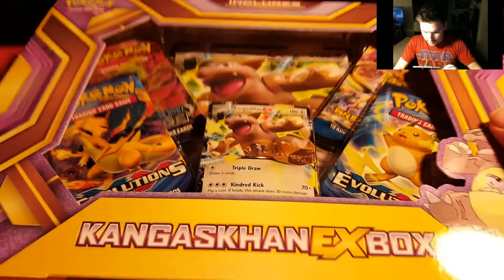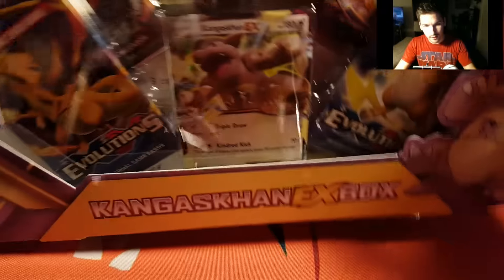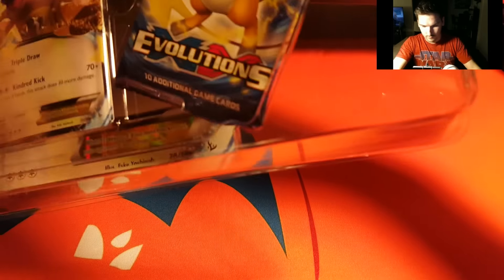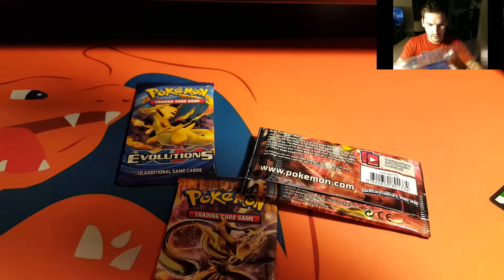What's going on everyone, James here from Poke Amateur. Today we are opening up the King is Gone Xbox box. I picked this up four or five days ago, it's been sitting in the closet, and now I am finally opening it. If you look here, we've got two XY Evolutions, a Breakpoint, a Steam Siege, a promo card, and a jumbo card. Let's get into it.